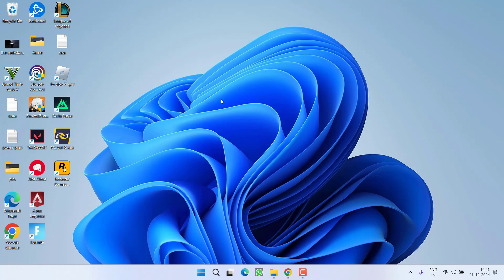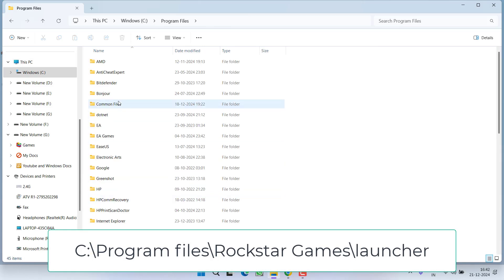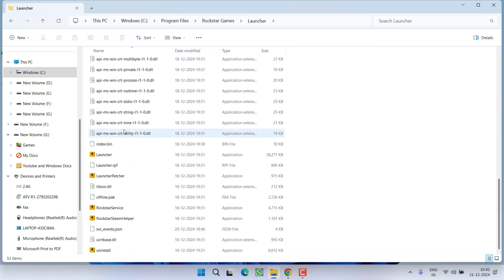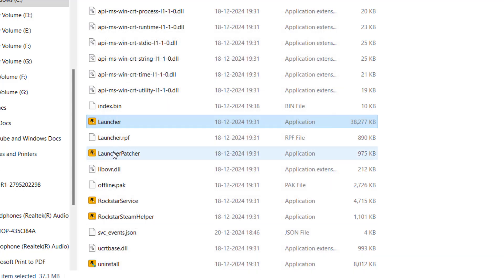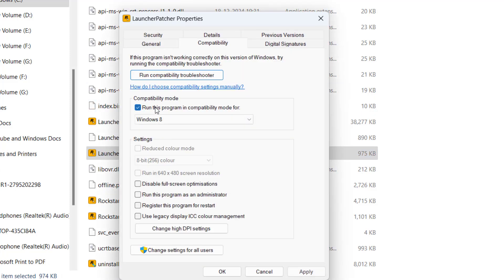If these simple fixes do not help, let's proceed with the advanced troubleshooting steps. Open the Rockstar Games Launcher directory at C drive > Program Files > Rockstar Games > Launcher. Here you will find two files: Launcher and Launcher Patcher. Right-click each file, choose Properties, click the Compatibility tab — if the compatibility option is checked, uncheck it — then check 'Run this program as an administrator,' and hit Apply and OK. Do the same with Launcher Patcher: right-click > Properties > Compatibility, uncheck and check the admin option, then hit Apply and OK.